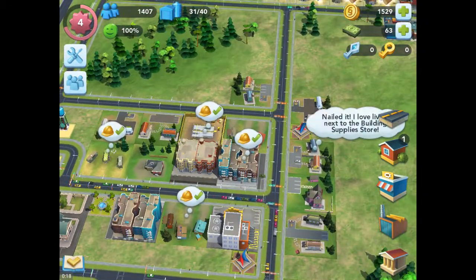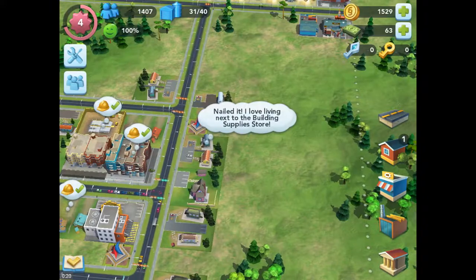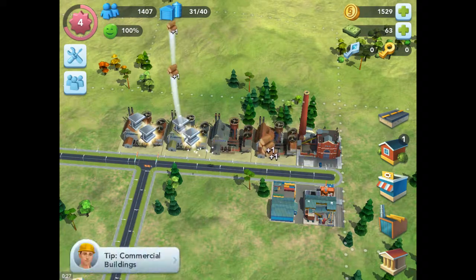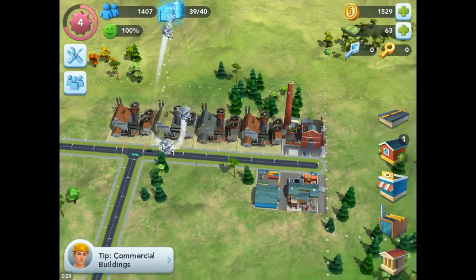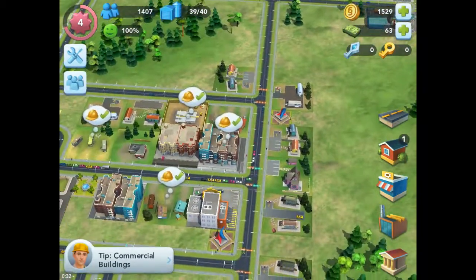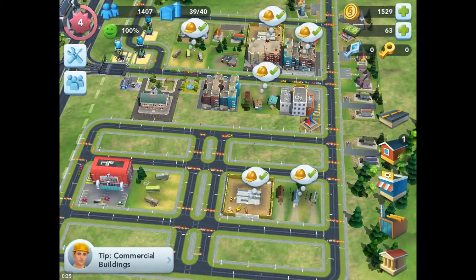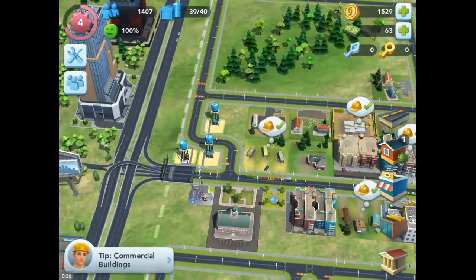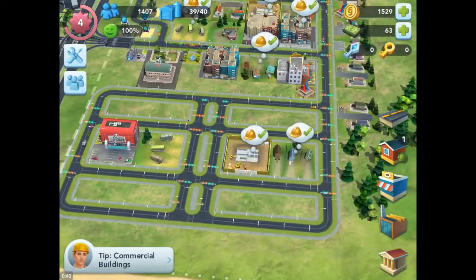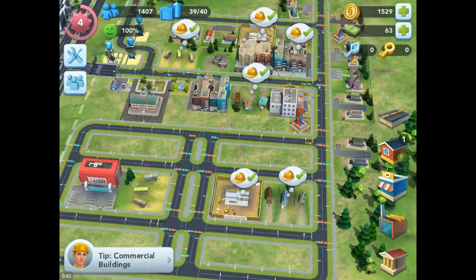Still got 100% happiness, which is the first thing I'm going to say. I love living next to the Bootspur store. Alright, so I've got the city story — expanded the road, got some new places down, got a new water tower, need to get a power station. Got that there. Removed some stuff here.